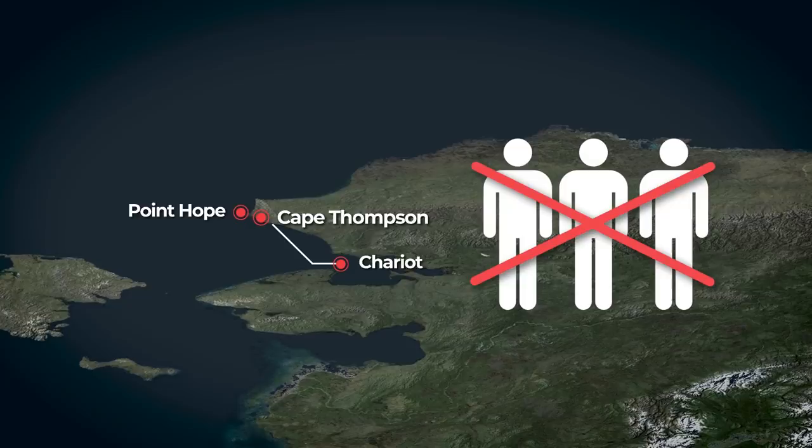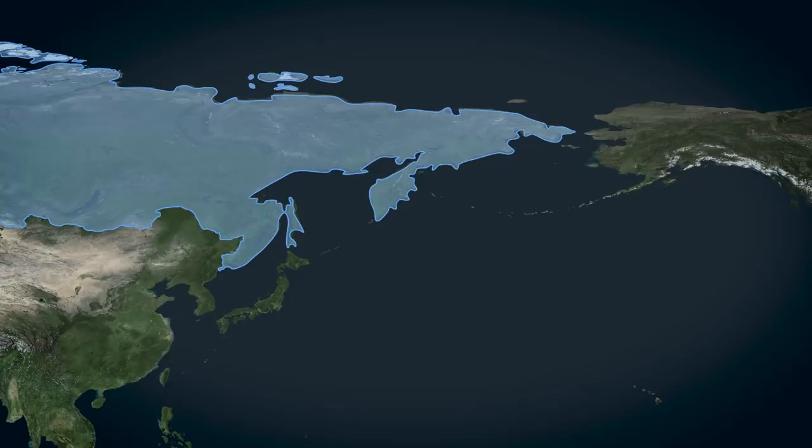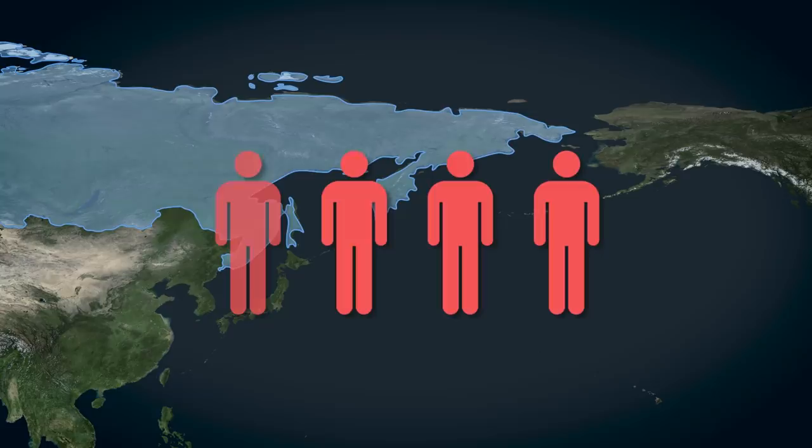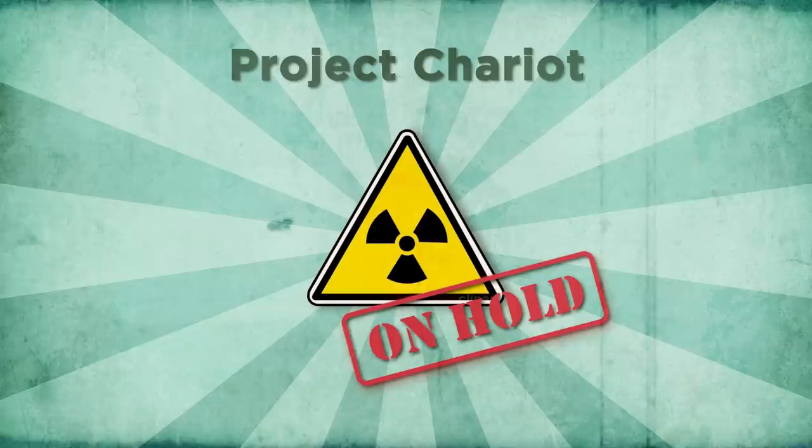Third problem: detonating five nuclear bombs just 180 miles away across the sea from the Soviet Union at the height of the Cold War was probably not going to be a very good look internationally. So by 1962, the economic potential of such a harbor in the middle of nowhere was in doubt, and public opinion inside Alaska had sharply turned against the idea. Project Chariot was put indefinitely on hold — but technically, to this day, it has still never been officially canceled.